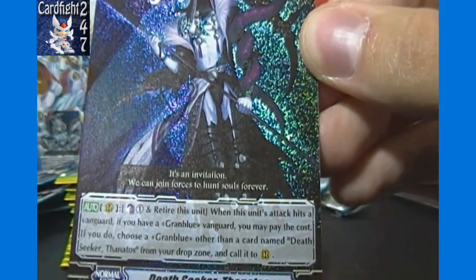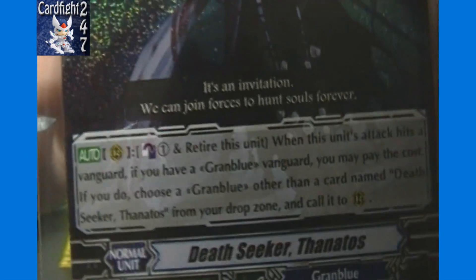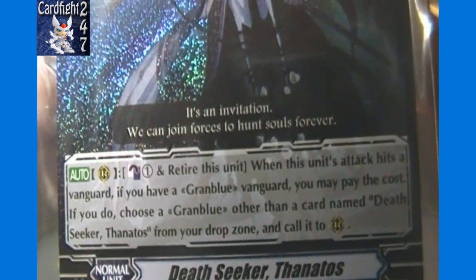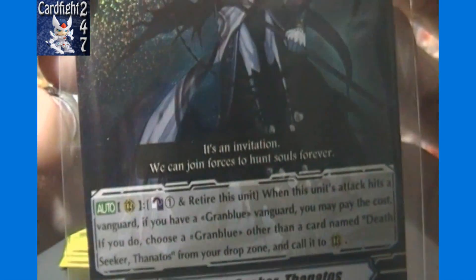Here we've got a Double Rare — Death Seeker Thanatos of Granblue. Don't think I've had this one yet in the first three boxes. The ability: flip over one damage and retire this unit when this unit's attack hits a Vanguard. If you have a Granblue Vanguard, you may pay the cost, and if you do, choose a Granblue other than a card named Death Seeker Thanatos from your drop zone and call it to rear guard.